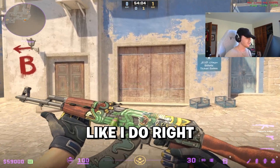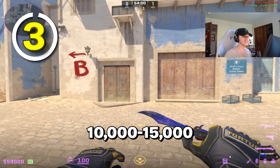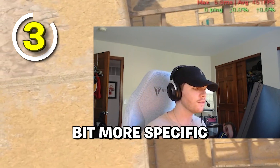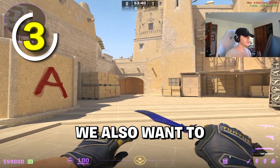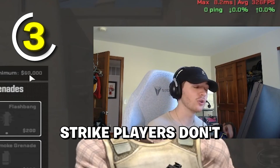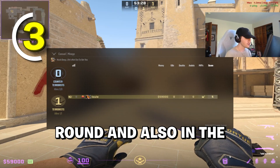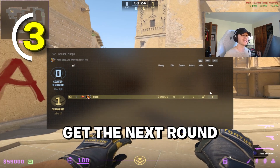So once you guys have some cool skins in your inventory, let's talk about what you guys can improve at the 10,000 to 15,000 Premier rating. One thing is understanding the economy — kind of like what I talked about in the previous tip, but this one is more specific. We want to keep track of our loss bonus in the scoreboard, and also keep track of how much money we would have next round. A lot of Counter-Strike players don't realize they updated this in-game — which they got from Valorant — where we can see how much money we have next round, and also in the scoreboard you can see your loss bonus for the next round.